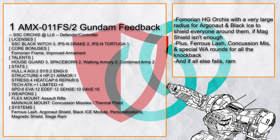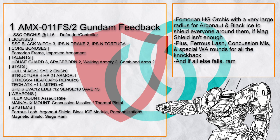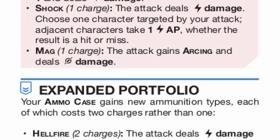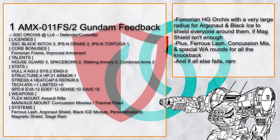AMX011FS2 Gundam Feedback is a Fomarion Houseguard Orcus that's basically what you could expect of the Orcus, using the widened effect radius of Argonaut and Black Ice to protect its allies from anything, and when they move, it moves too. With Ferrous Lash plus both Thumper and Jaeger rounds from Walking Armory, you can easily knock anything away right into a wall, and if all else fails, just ram.